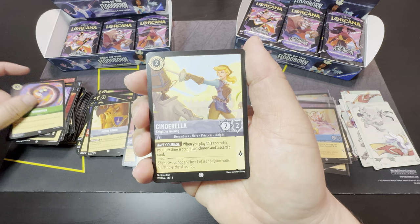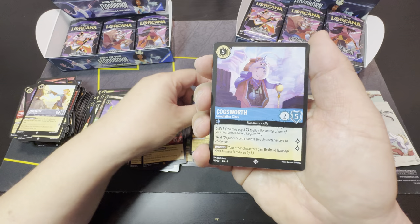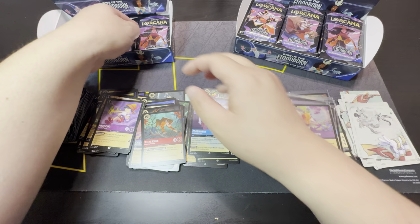Okay — Hypnotize, Cinderella, Bell, Nick Wilde, Pinocchio, Beast, Selfless Protector as super rare, Cogsworth as another super rare, I'm Stuck, cold foil, Winnie the Pooh.